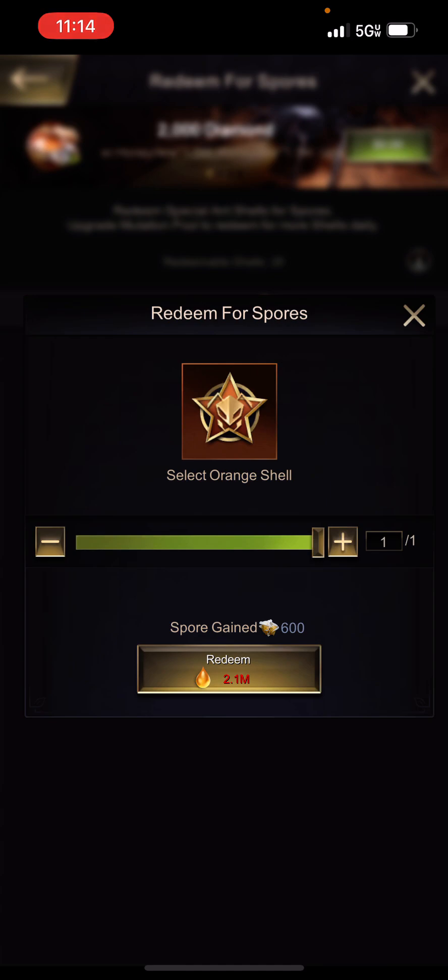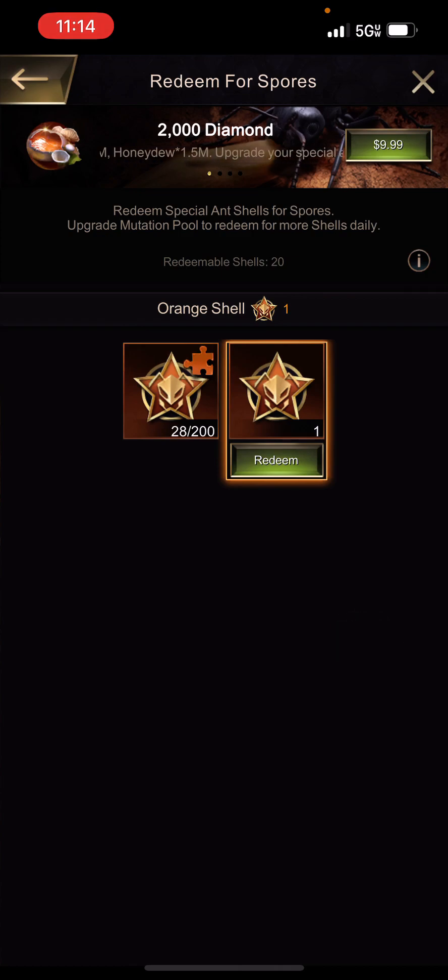For an orange shell you can get 600 spores, costing 2.1 million honeydew per orange shell redeemed. I don't want to do this because orange shells are very valuable for unlocking skills 5, 7, and 8 for the special ants I'm using. However, for blue and green ants I do consume these frequently to get as many spores as possible. I also don't have any purple because I expect to hatch a lot more purple on Special Ant Day and will use those to unlock skill 4.